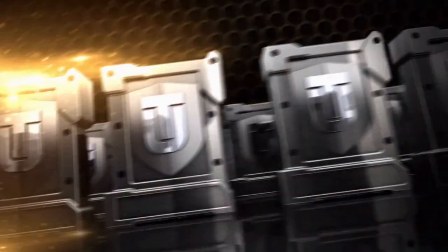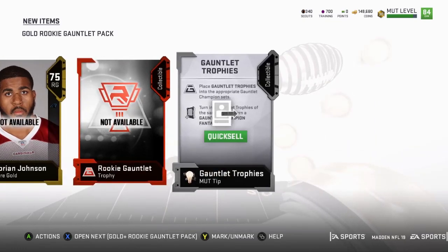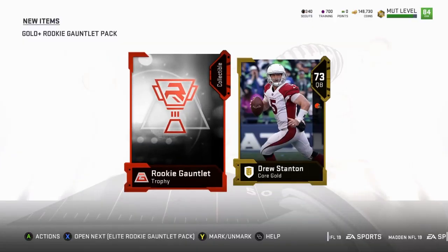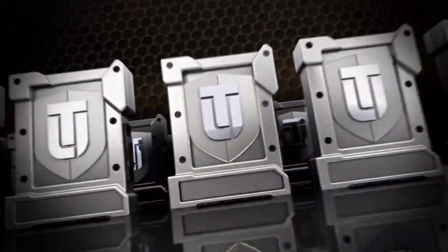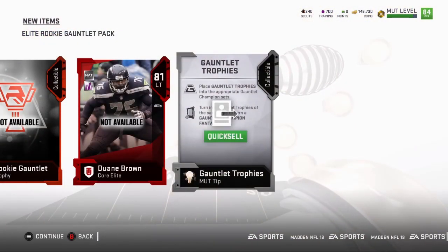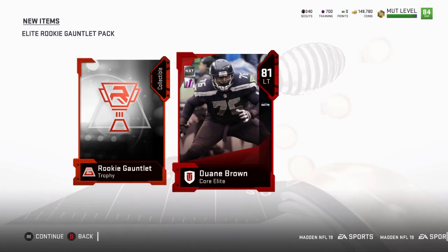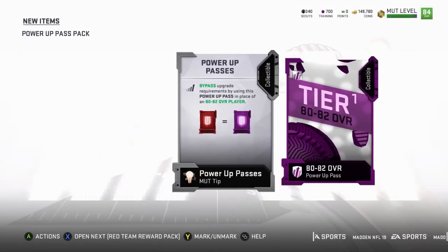There's another gauntlet rookie pack. We'll go through these because we know what this is. This is the elite player from the last gauntlet challenge. Let's see what they give us — okay, he's cool, he's a power-up too so we might use him in the future because he has a high OVR card. This is our power-up pass — see what they give us for hitting level 30, an 80 to 82. That's cool, that's something.